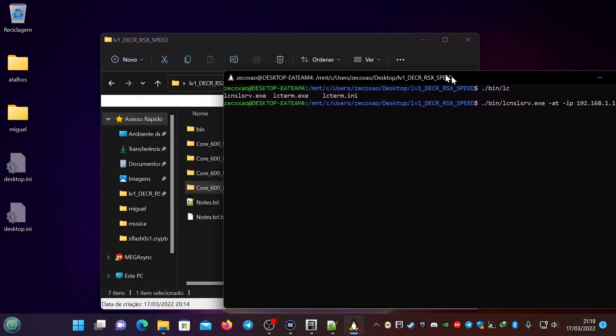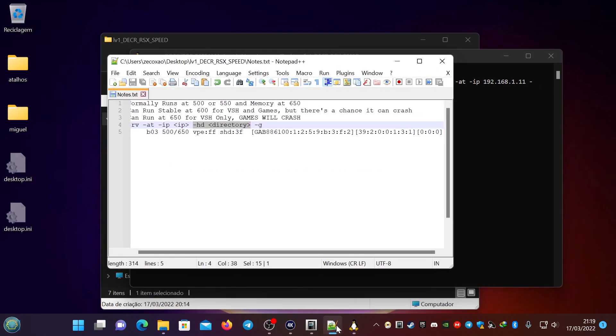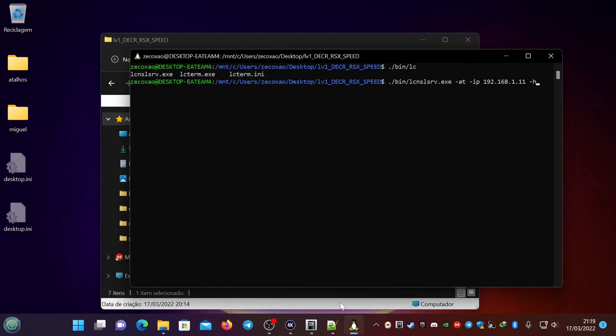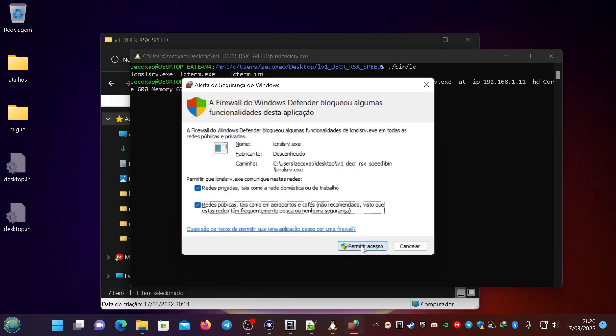We just select the core. If I remember correctly, it was HD — yes, HD. And we put core 600, memory 675. Then we put the minus G for the bug options. It will ask for permission and we say yes to all.